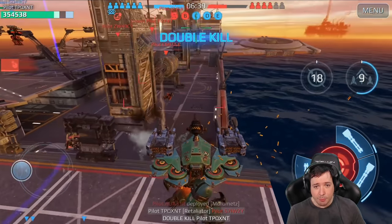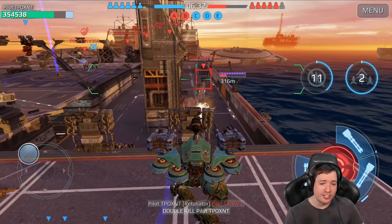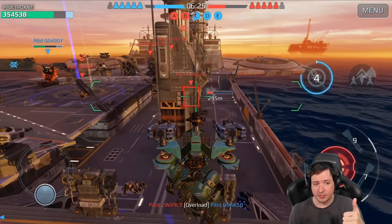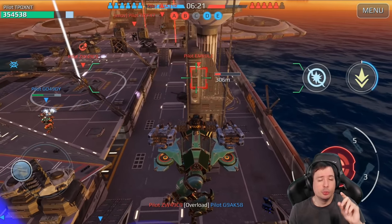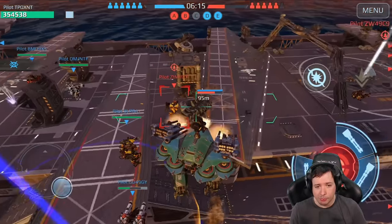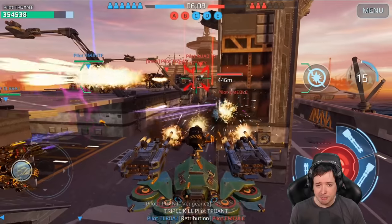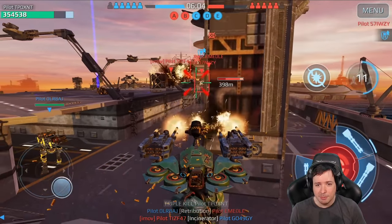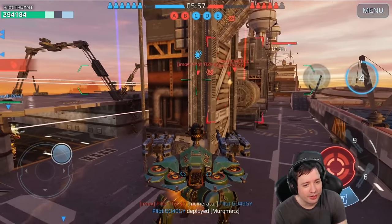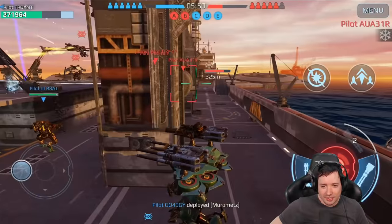We're back on carrier now, testing again the machine gun version. Have you noticed that the Murometz is smaller in size compared to an Ao Ming or even an Arthur? That means you can hide behind cover better as well. And you have all your weapons mounted on the top position of your robot, so one thing the Murometz will be really good at is firing from cover without exposing himself to enemy firepower while doing so. This guy is going to start to fly immediately — that was not a surprise because I hit him with lots of firepower right there. But don't worry about it, we're going to get him down.